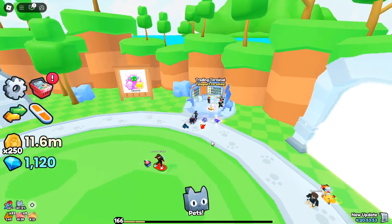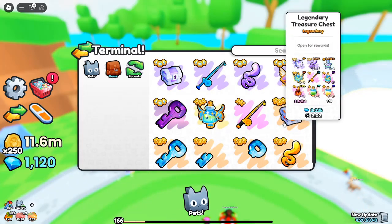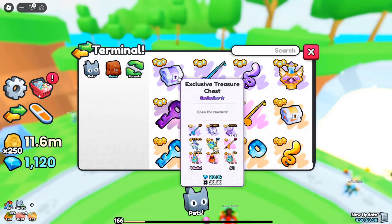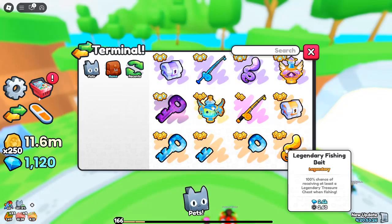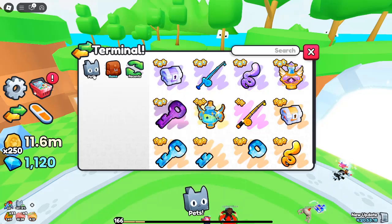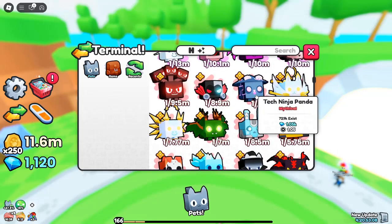New fishing system — a game changer in PetsGo. The first major feature to look out for in this update is the fishing system, which is hands down one of the most interesting and innovative additions to the game. If you've played PetsGo for a while, you know how essential it is to keep exploring new ways to unlock rewards and collect items. Fishing is now a primary method of obtaining some of the best loot in the game.